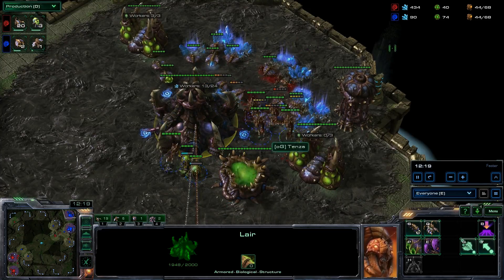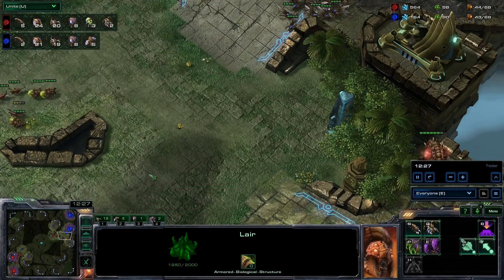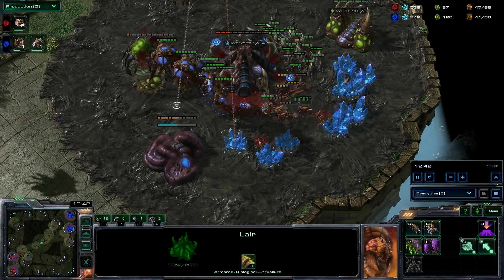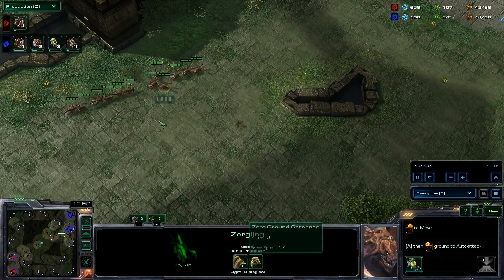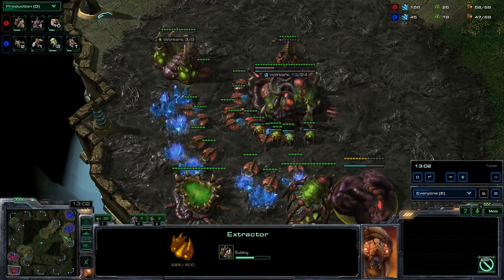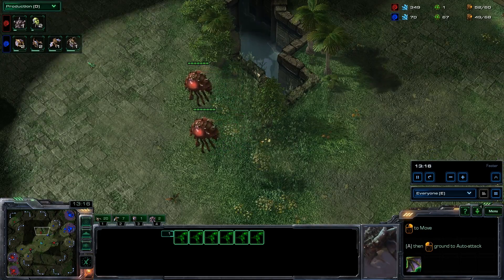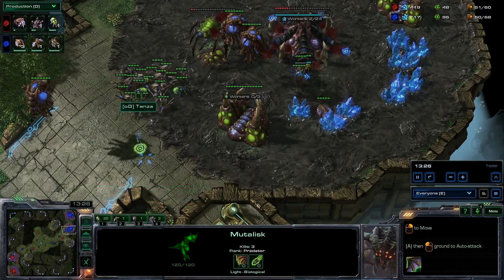He just has a couple more Mutalisks coming, a couple drones coming — looks like he can't even afford queens. Supply is still dead even, worker count has been the same for quite a while. Crazy game. Barcode still trying to end this game — just now taking his second extractor. These Mutalisks might start getting map control, picking off a couple overlords. It'll force Barcode to spend larvae and minerals training new ones. They cut down first — do they see this baneling? They do see the baneling. So no more banelings for Barcode.